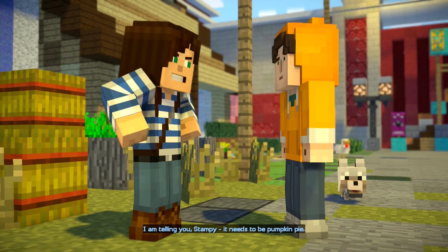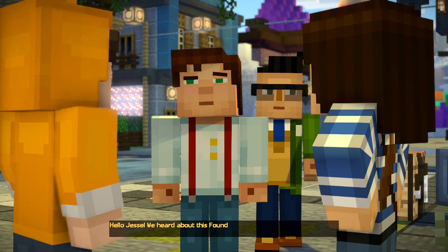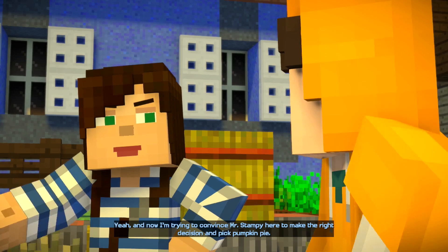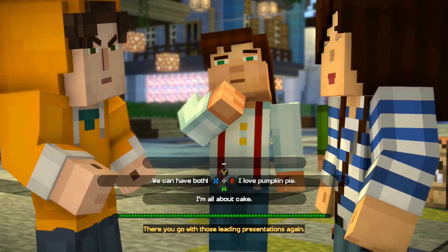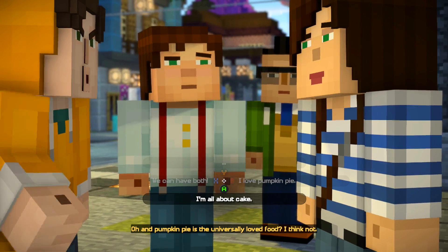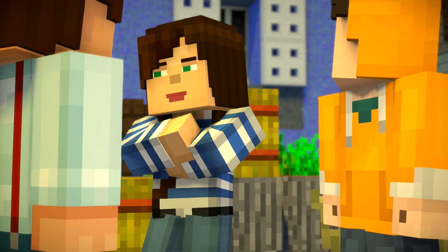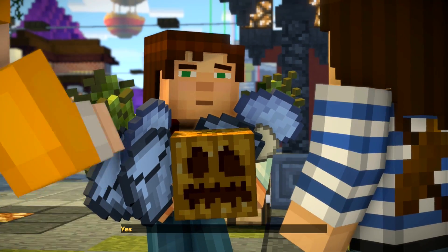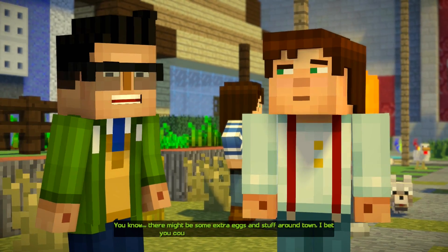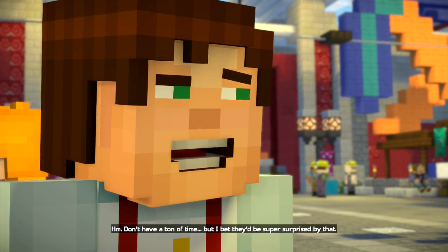And of course, Wink as well. I'm telling you, Stampy, it needs to be pumpkin pie. But cake is the best! And I would know — I have it every morning for breakfast. There's some sort of problem here, guys? Hello, Jesse. We heard about this founding day celebration of yours, and we thought we'd make some sweets. Yeah, and now I'm trying to convince Mr. Stampy here to make the right decision and pick pumpkin pie. Well, I'm all about cake, and personally love that stuff. You don't need to rub it in. Here, you should just take the ingredients and decide for us. Yes, I feel we're going to be debating in circles all day otherwise. You know, there might be some extra eggs and stuff around town. I bet you could find enough to do cake and pie. I don't have a ton of time, but I bet they'd be super surprised by that.